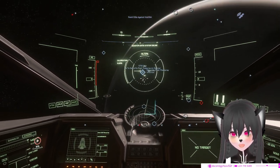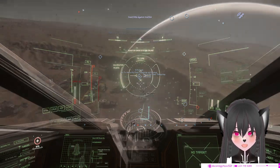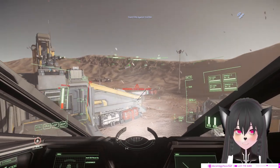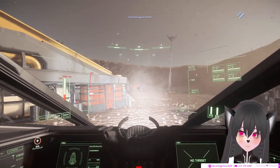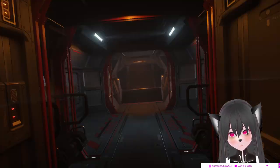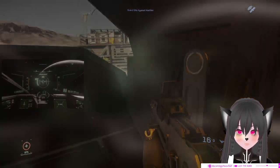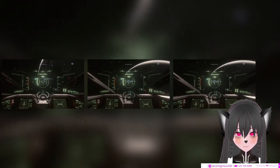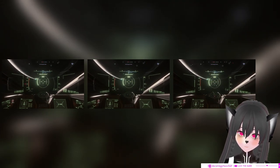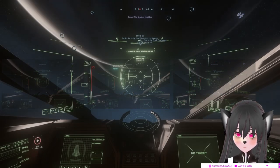For bunker missions, you don't need a proper armored dropship. What you need is something that you can land really fast in very tight spots, can carry a little bit of cargo, and maybe a friend or two. Landing time — how fast you can land — might not seem that crucial, but when you're chaining multiple bunker missions together, the difference can be a lot when doing many bunker missions in an hour.